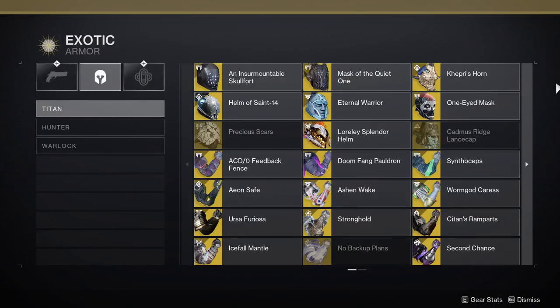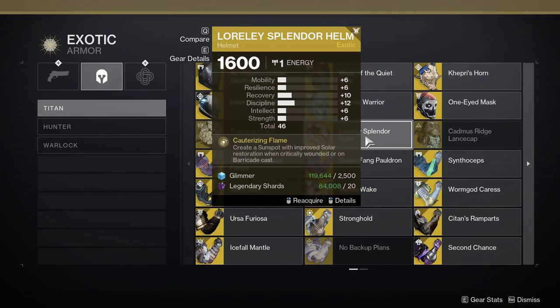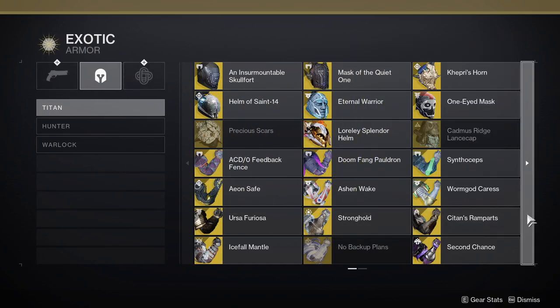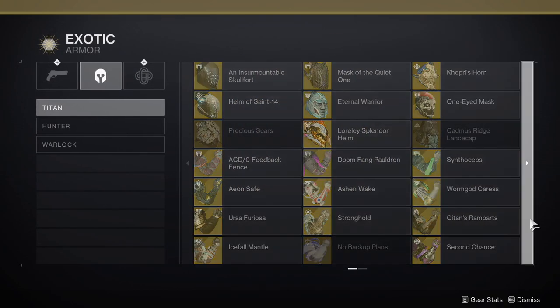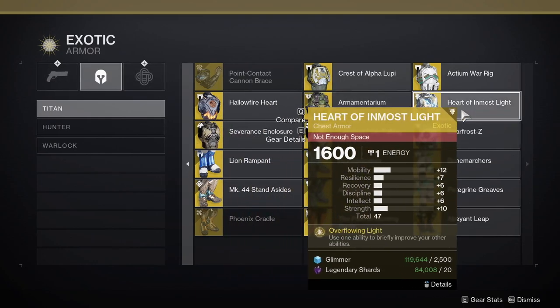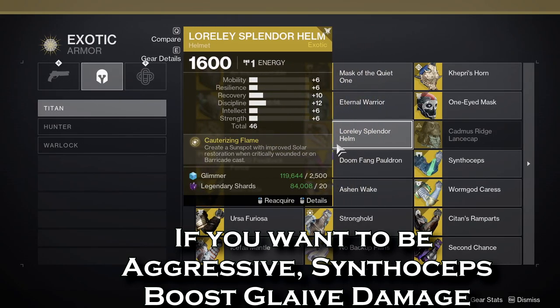For Titan, you have three options. Loralee Splendor gives you a Sunspot when you cast your barricade — you get the overshield from the barricade plus restoration. A lot of people think it only works on Solar, which is just not true; it's an all-around amazing exotic. Stronghold functions well with swords: when you block, you get health back for damage you would have received — a slept-on exotic. Armamentarium gives you an additional grenade charge. Heart of Inmost Light, even after the nerf, is still a great option. My pick is Loralee Splendor due to that great synergy between the barricade and restoration.